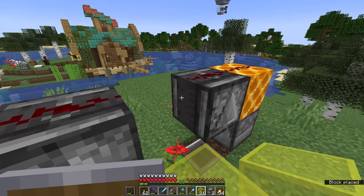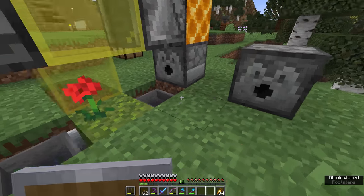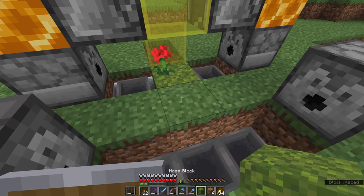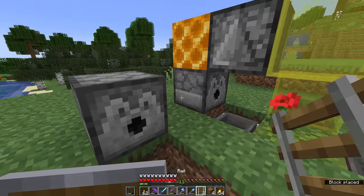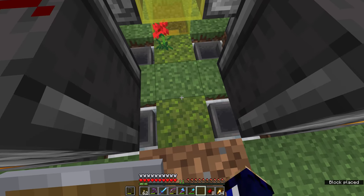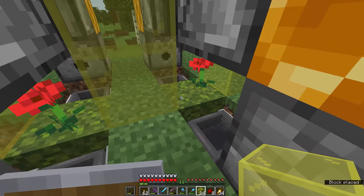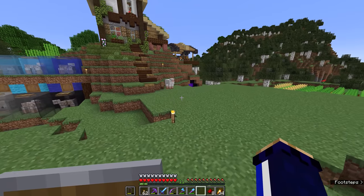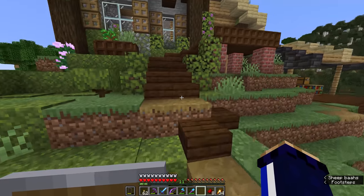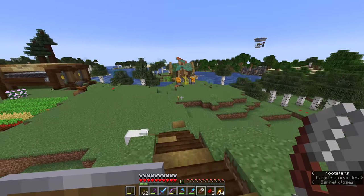We're going to encase this in glass so the bees can't escape. We're even going to set up another module right here so it can feed into the same output chest - all we need is a few extra hoppers, and that effectively doubles the honeycomb output. It's modular, so you can make as many of these as you like. We'll put shears in each of the dispensers. This works very similarly to the sheep farm - the bees' activity is detected, and the dispenser fires shears which automatically shear the honeycomb from the hives when they produce it.